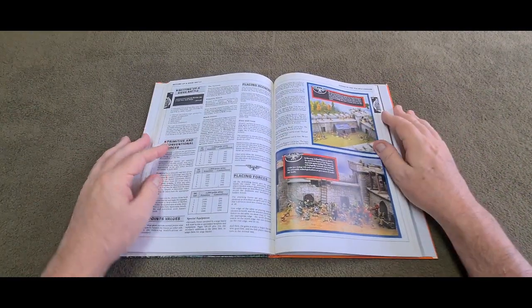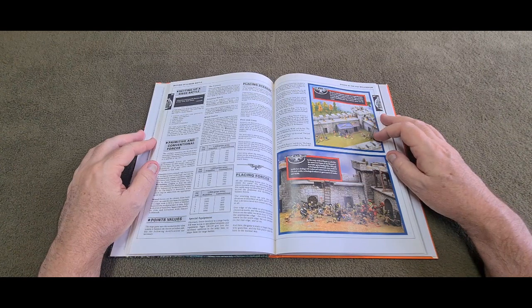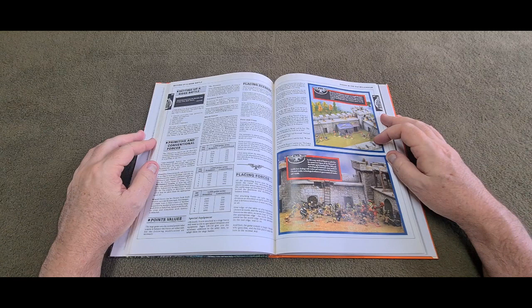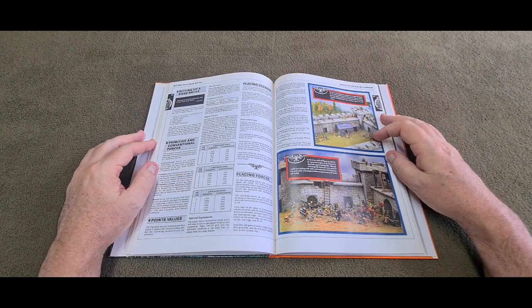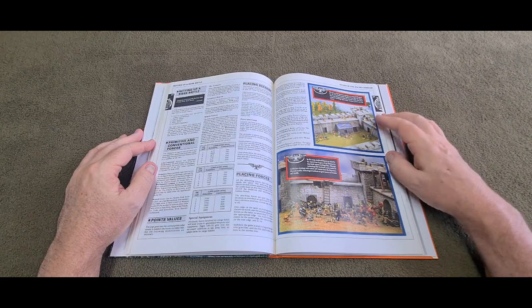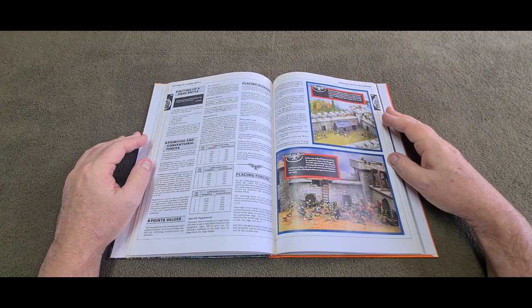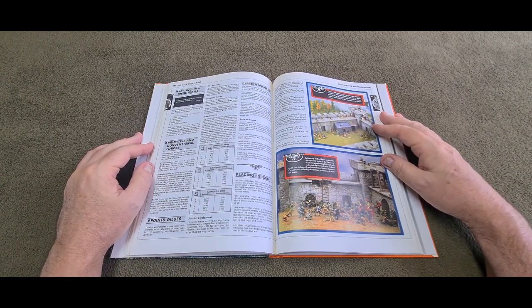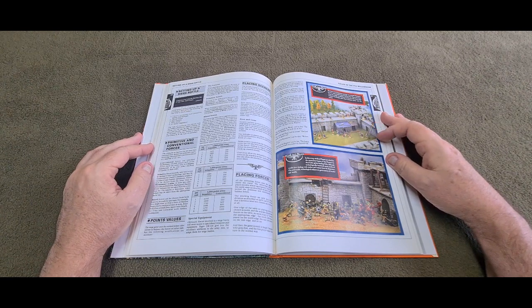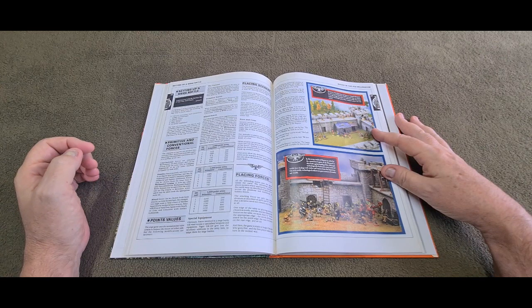Most importantly, these pictures are what had me remembering the mix between 40k and medieval settings. In one here, the forces of the Imperium converge on a renegade navigator on a tower battlement. Fugitives from imperial justice often take refuge on primitive or medieval worlds where their technological knowledge gives them immense power over the natives. That got me thinking about the Fallen, who in many cases would dominate low-tech worlds.